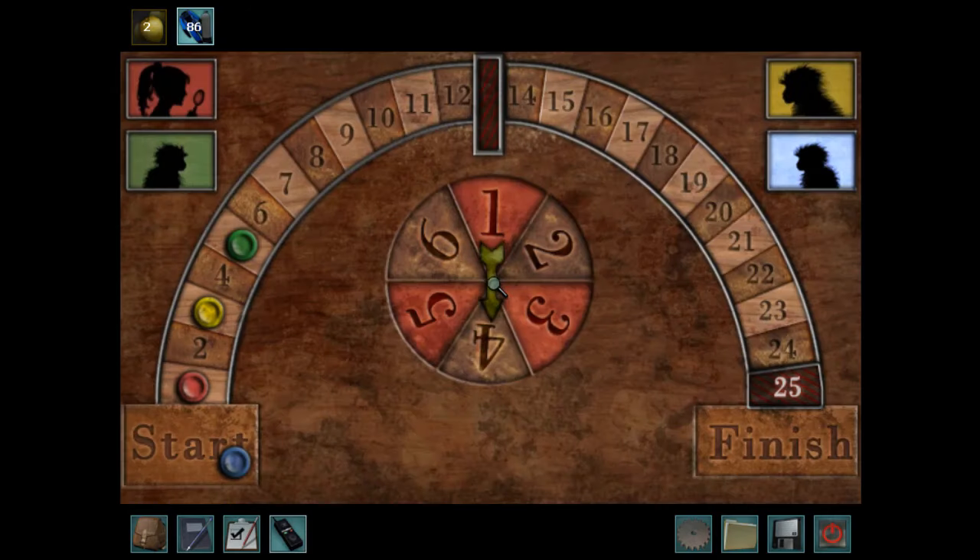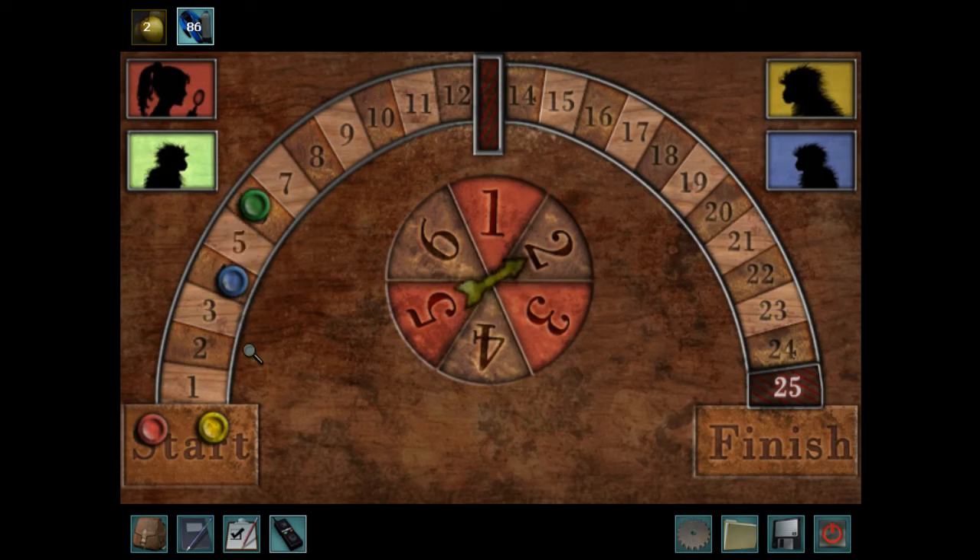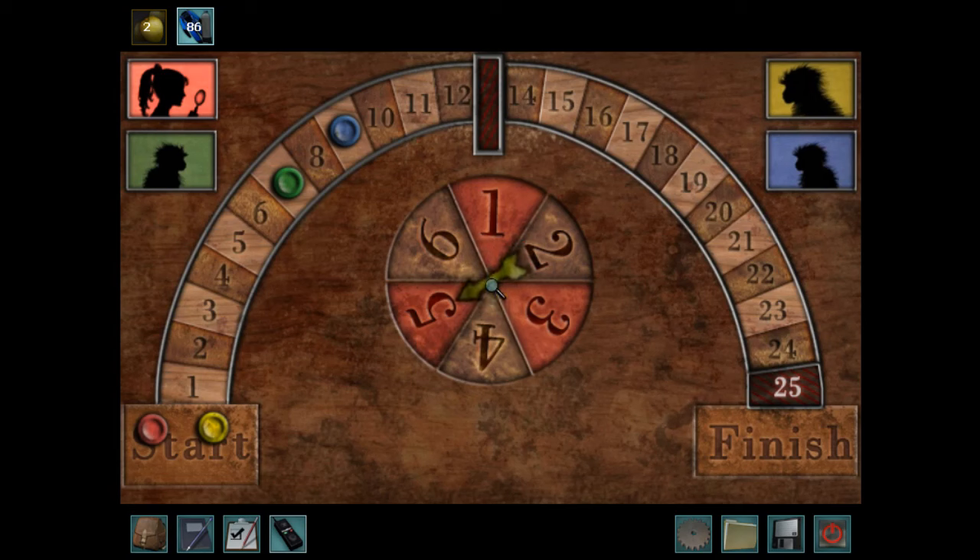Next, the Monkey Games in Ransom of the Seven Ships. They are useful for winning items from the monkeys, but they can be incredibly aggravating. One of them is better than the other two, but collectively they just take up so much time, and the monkeys are so rude that I can't even forgive the reasonable game. They all belong here, in my opinion.